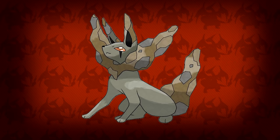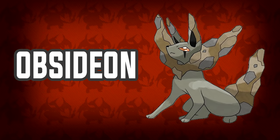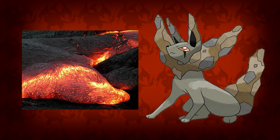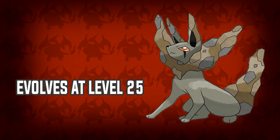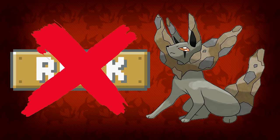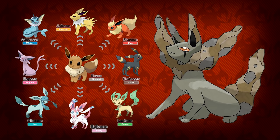What works so well for this design is that it manages to stray away from the other Eeveelution designs and make it its own unique thing. Name-wise, I think Igneon or Obsidion would be perfect — though I like Igneon a bit better because it sounds cooler, or hotter in this case. To evolve it, I would love to see it level up to 25 with the final battle taking place in a cave area, since — you know — rocks.